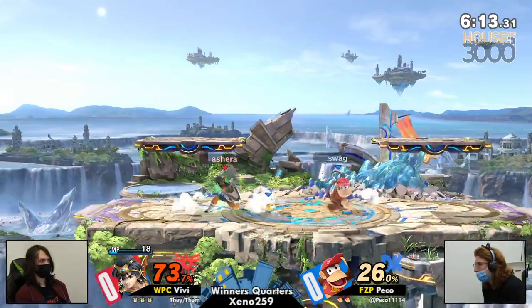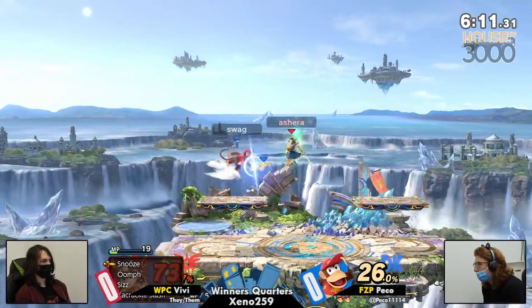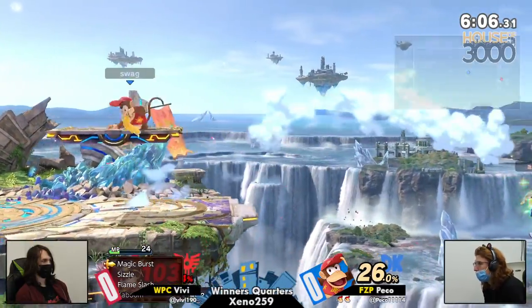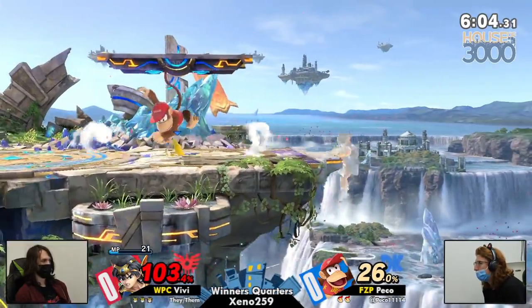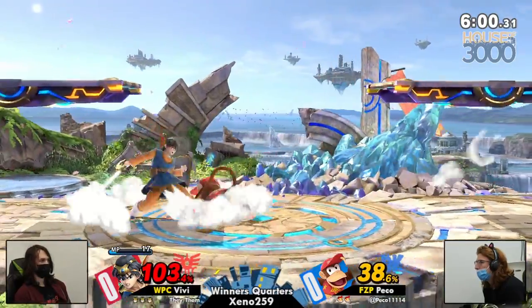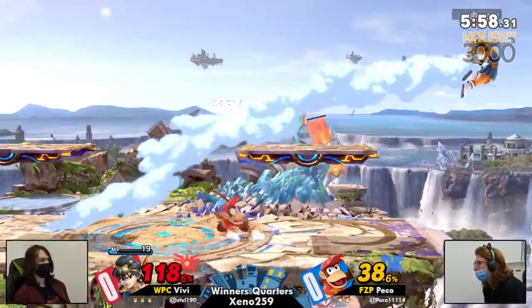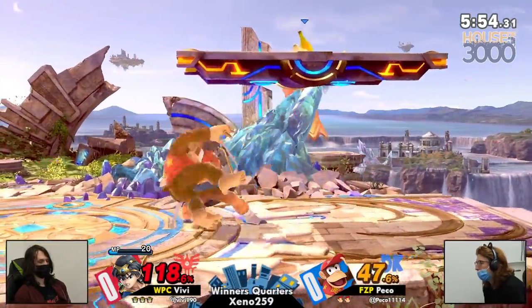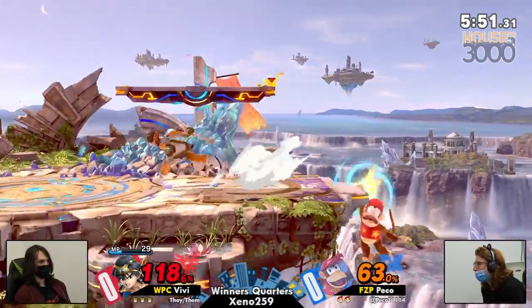That really summarizes and showcases the best parts about Vivi's Hero, which is very much anti-air the character. They want to make you approach through the air so that they can hit you with uptilts and rising jabs, Zapples, like so. A lot of spot-dodging there — gotta be careful. Hero is a character that doesn't have a ton of quick anti-airs, right?